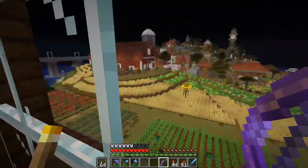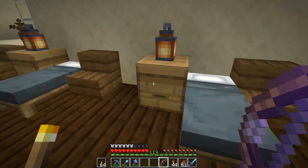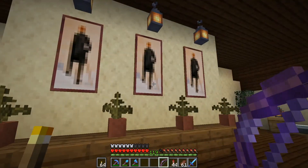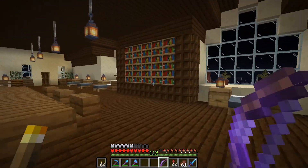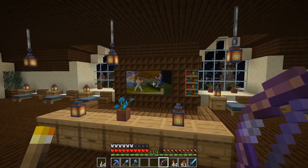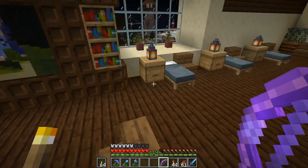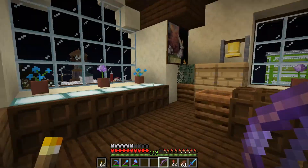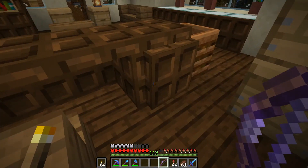I threw some windows in so you can see out. Up here we have the firehouse quarters - 12 beds, real simple, with a little dresser, a chair, and a bed for each firefighter. We have some stuff on the walls for fallen firefighters, kind of like a shrine to firefighters of the past. There's a bookcase in here, a table for them to sit around and read or talk, and a TV over there - looks like they're watching a kung fu movie.